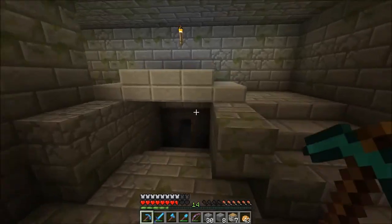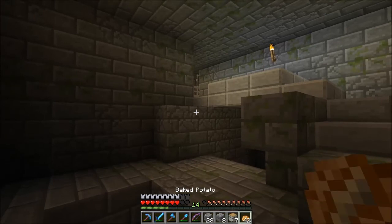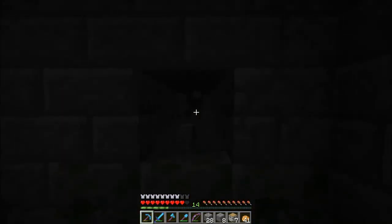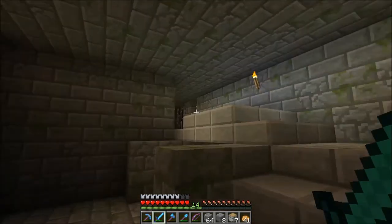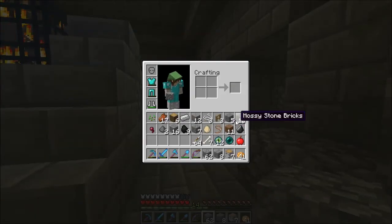We're going to make a little strip mine in this vicinity. Silverfish can be annoying. I think this room is hollow. I'm going to jump cut right here until I find some coal and I'll be right back. Okay, we have a little bit of coal. I can hear zombies bashing doors.